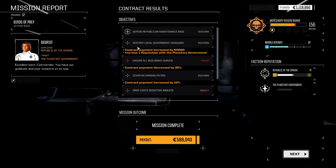Now, 'Destroy local government Vanguard' — we lost one reputation with the faction we can't lose reputation with, but our contract payment was increased by a flat 50,000 C-bills. This is more impactful the less C-bills you negotiate for and the lower the rating of the mission, because that 50,000 does not change. I was still only getting 50,000 C-bills as the bonus pay even on five-plus skull missions.